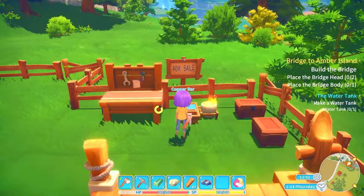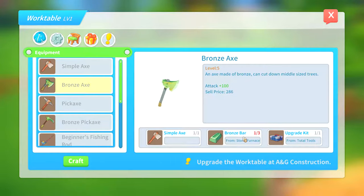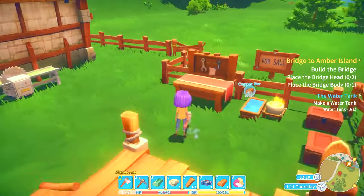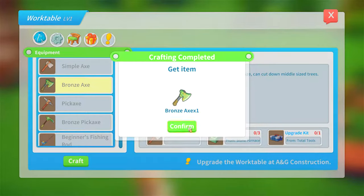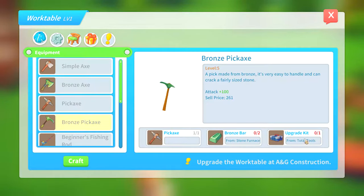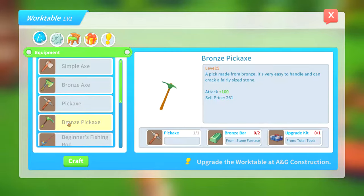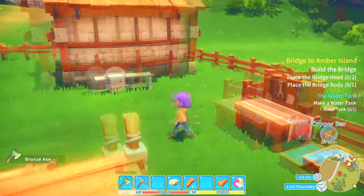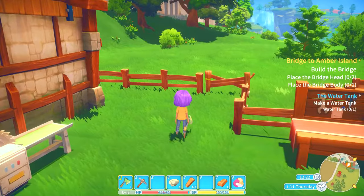We've only done one so far. What did we need exactly? All the bronze - we need two bronze axes, more than what we have on us. Which we should have in storage - I did make three extra. Now we can make a bronze axe! We're gonna need another 250 to buy another upgrade kit. We can also make this one - one of the bronze axes - attack plus 100. If we upgrade this on the work table, we will be able to do more damage. Now we have a better axe.